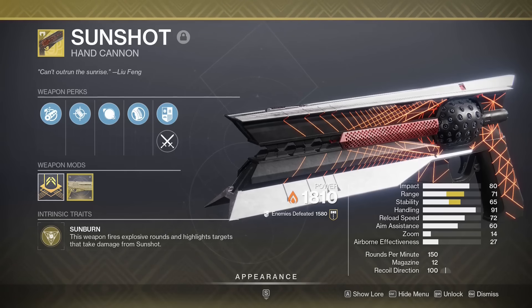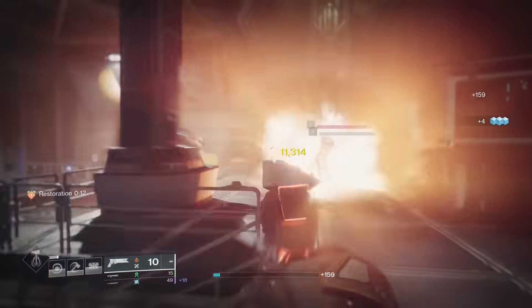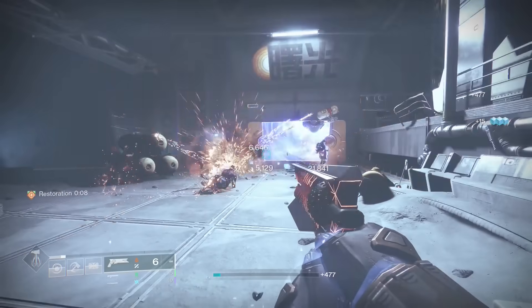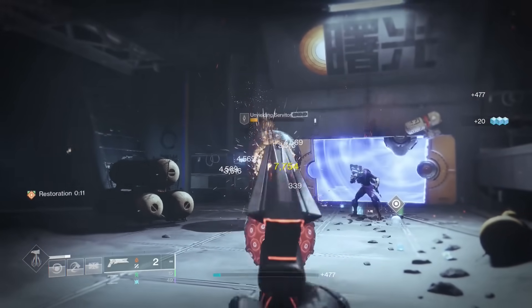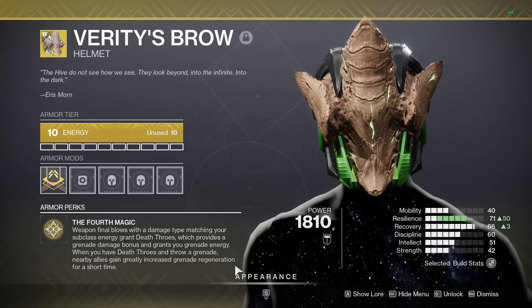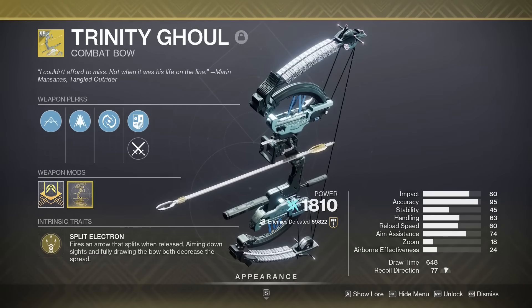Sunshot. This is one of the best ad-clearing weapons in the game. Kills with this weapon create a solar explosion that can chain to nearby enemies — one shot can usually get multiple kills. Just like Polaris Lance, this can benefit from all the insane artifact mods this season, making it a must-have for many solar builds like Precious Scars, Karnstein, and Verity's Brow. And even though it is that good, it's still one tier below Trinity Ghoul, the king of ad clear.